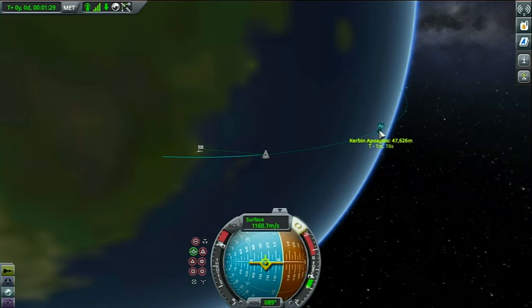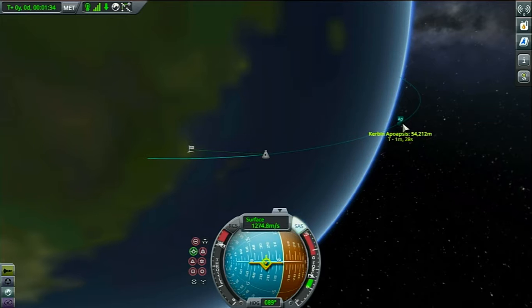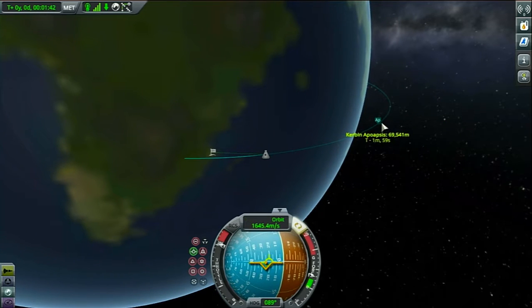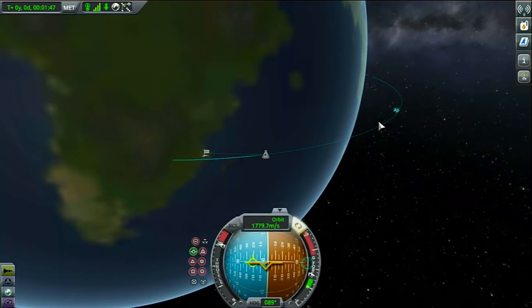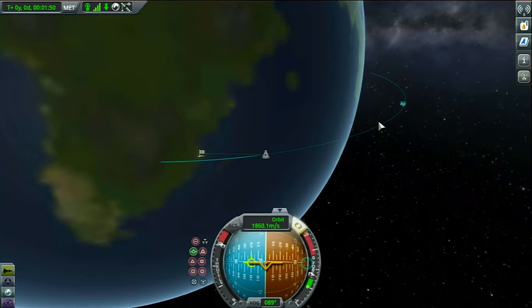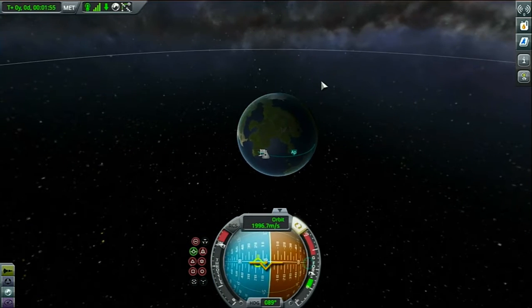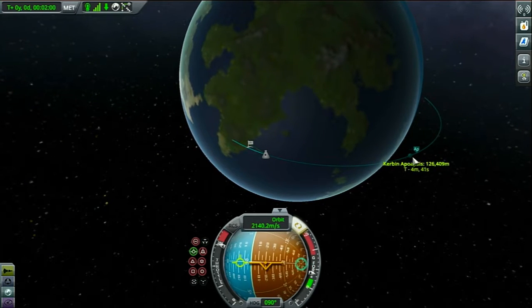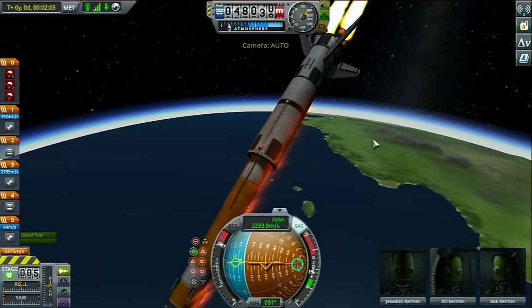Our apoapsis isn't too high so we're going to pitch up a little bit more so that our apoapsis can get a little higher, and that way we won't burn up in the atmosphere. 70,000 should be enough to start tipping back — 80,000. It is the Fourth of July, so happy Fourth! I guess you could call this my Fourth of July special because we're starting a new series. If we're conservative we may be able to get — nope, this stage is about to run out.